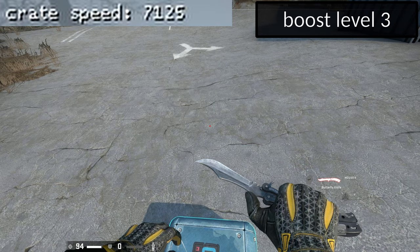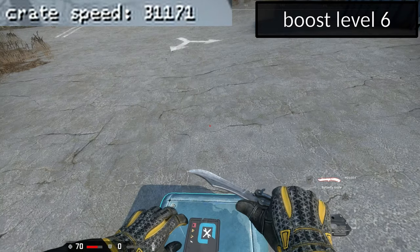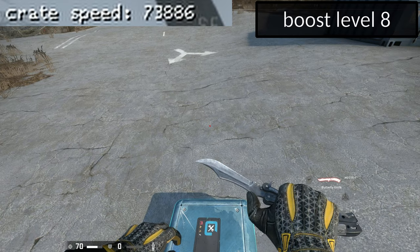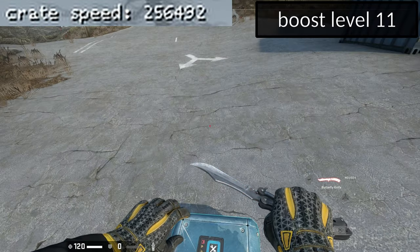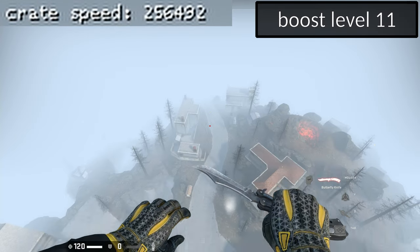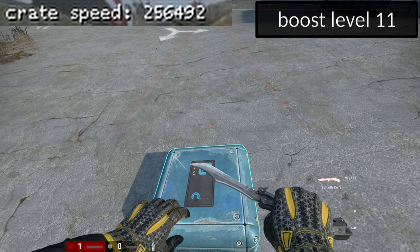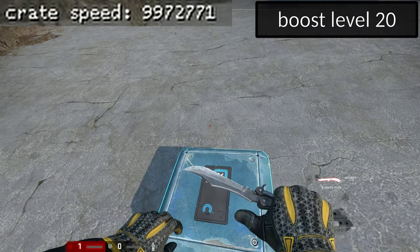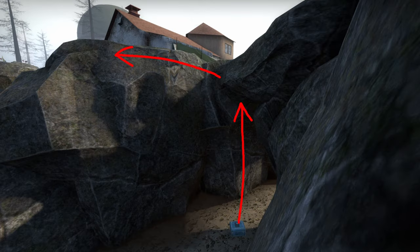However, the game still seems to move the player up with the crate's internal speed for one tick or so, even though it doesn't give you any speed since it's above the speed limit. So at higher boost levels, once you jump while standing on the crate, you basically get teleported up and fall straight back down, probably dying from fall damage. This is pretty useless,